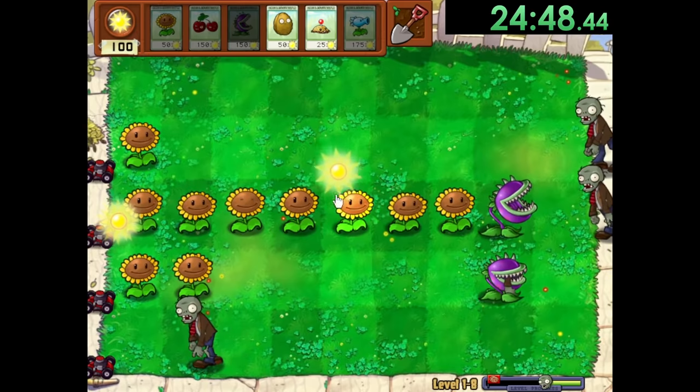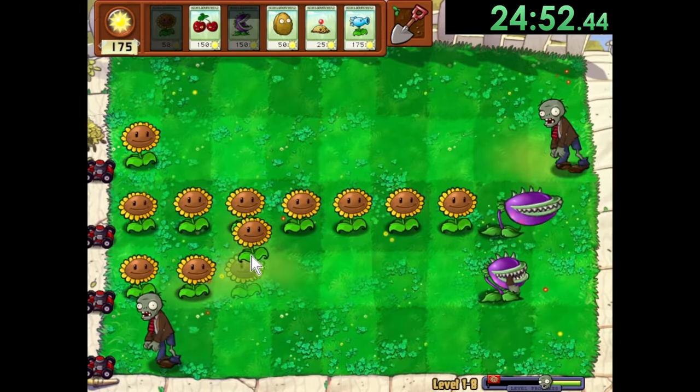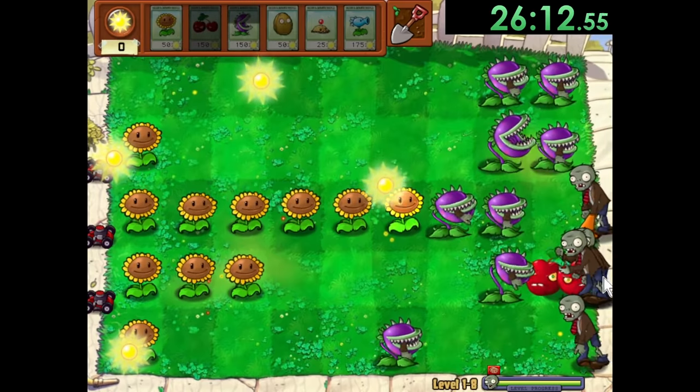But in 1-8 and 1-9, we do switch up our strategy a bit. In 1-8, we replace our Peashooters with Chompers, as this level introduces Bucketheads. Because of this, using insta-kills and relying a bit more on the lawnmowers beats the level a lot faster.